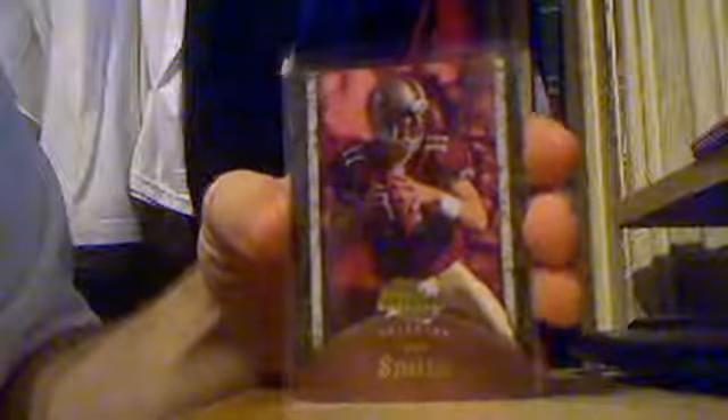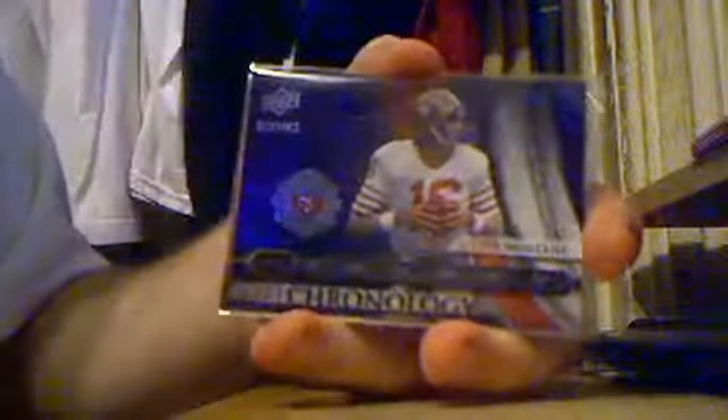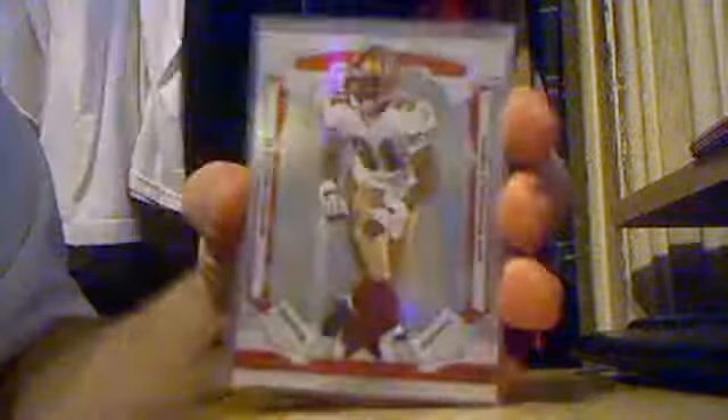Alex Smith Sweet Spot, numbered to 499. Montana Icons, numbered to 250. Jerry Rice Icons to 750. Patrick Willis Icons insert. Reggie Smith Rookies and Stars rookie insert to 250. Ken Twombama, same — 250.